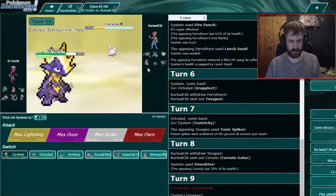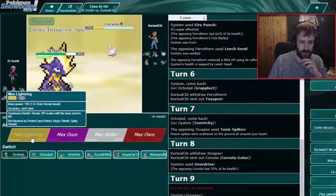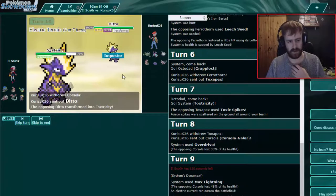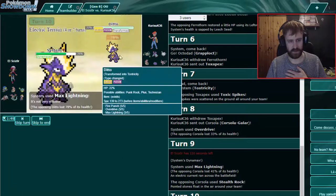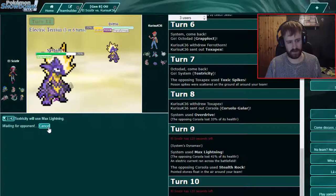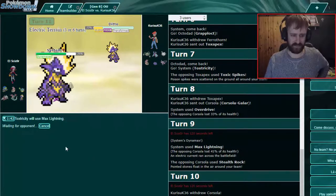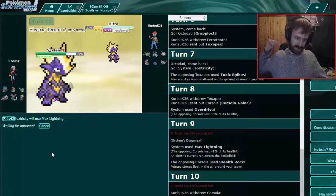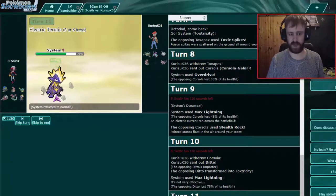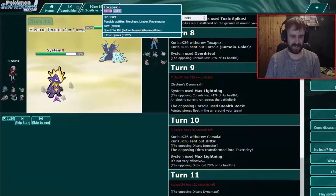Now we get Electric Terrain — he has no switches anymore. He could go into his Ditto to copy our Toxtricity, which... maybe Fire punch is the choice here. I'd still go Max Lightning. If he goes for Overdrive it's weakened as well — the best he can do is Sludge Bomb or Fire Punch. It's a speed tie if he Dynamaxes — but wait, it doesn't work with Choice Scarf if you Dynamax; the item doesn't count. That happened with big people too.